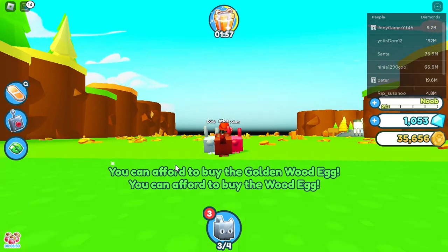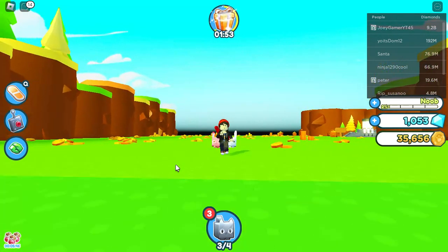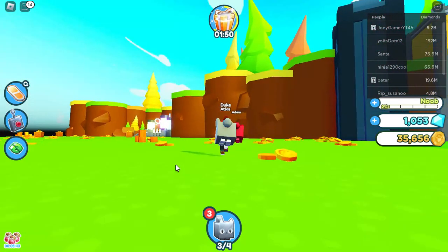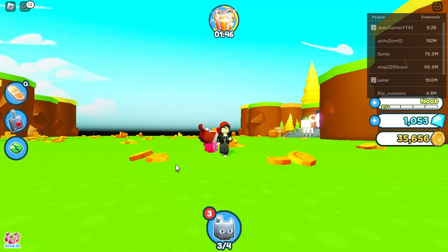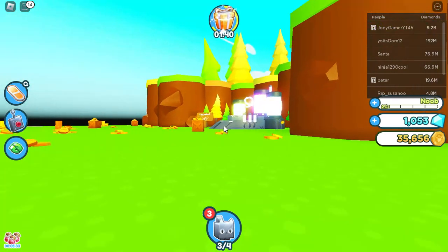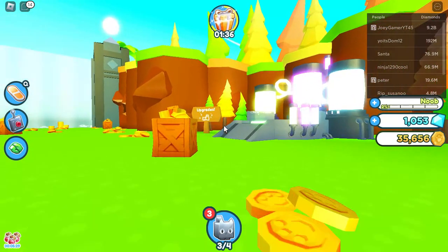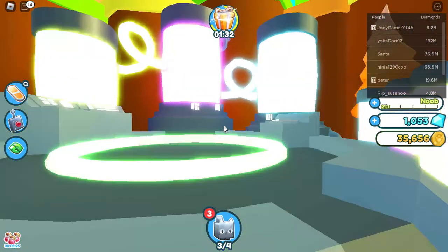I got 5 pet slots, let's go. I can afford to buy the wood egg. What's that egg? Oh, so this is like another place. And what's that machine over there? What is that machine? Let's go over there and see. Hello Mr. Machine — upgrades! Okay, cool.